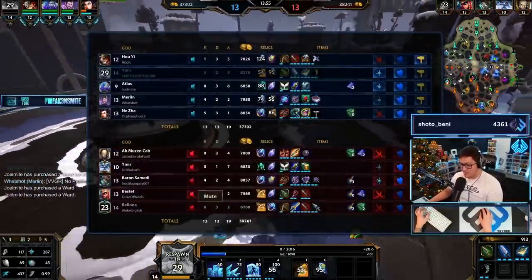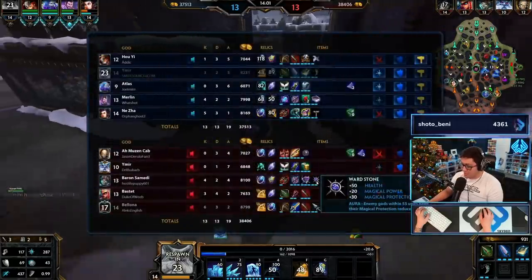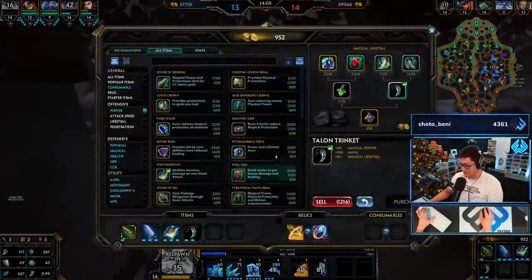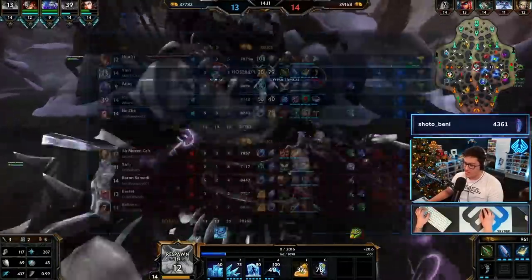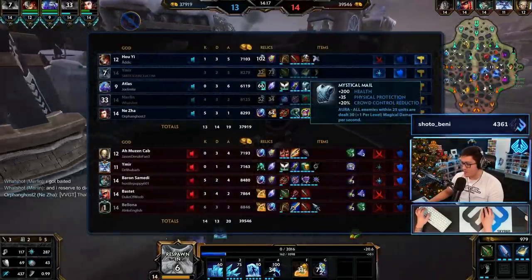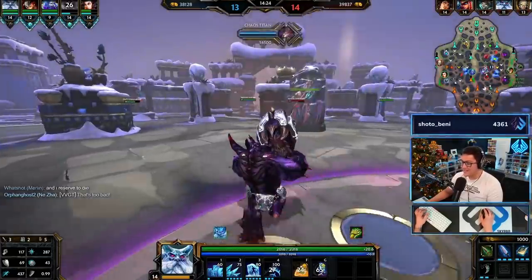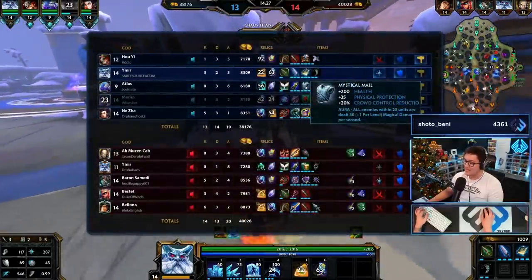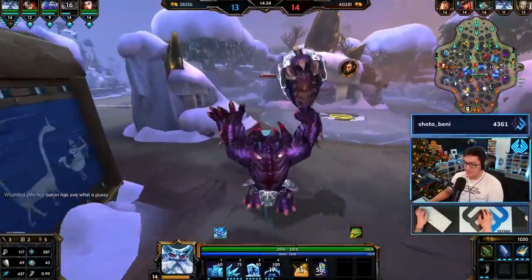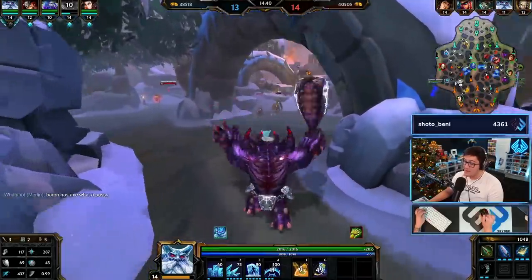He's going magic - the amount of times people build specifically just to make sure I can't kill them is not okay. You got baited dude. What is this - Mystical Mail? Why is he building Mystical Mail? There's no value - if you're a support please don't do this, it doesn't create any value for you. Baroness Axe and Void - he's going super tanky, which I respect.